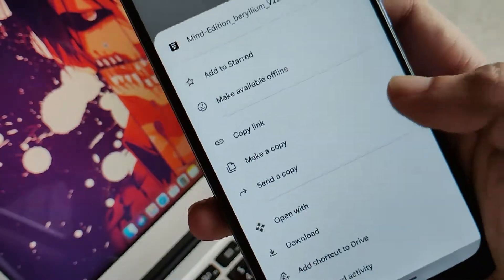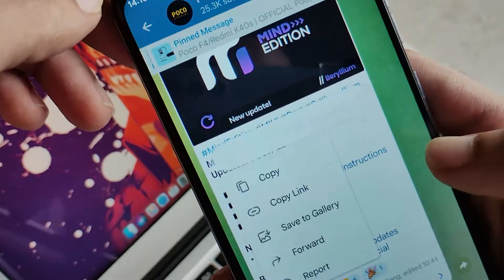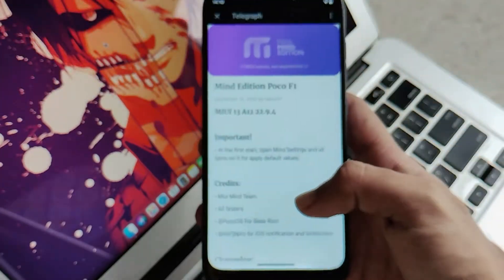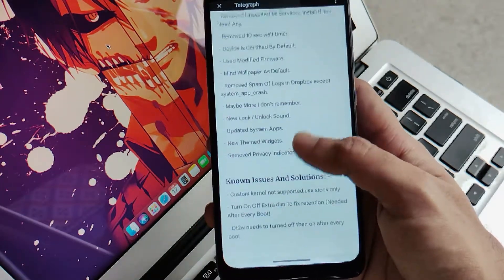In my case I've already downloaded this port, so I won't be downloading it again. Moving further, you'll also get the flashing instructions right here. Clicking on it, you'll get everything regarding updates, what changes they've made, and also how to flash it, so you can refer to that as well.